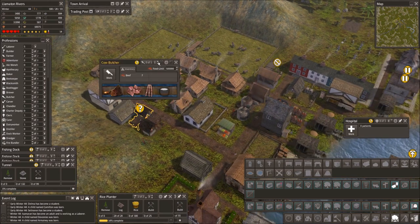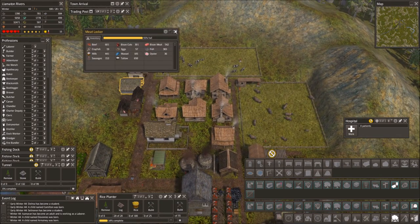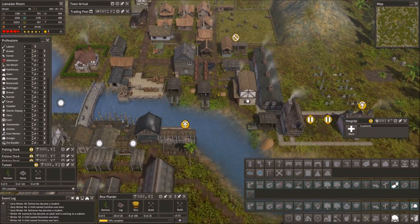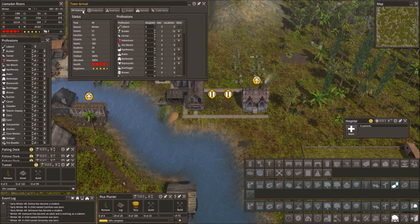I'm gonna let the cow butcher get to work — they are both working. 55% full, 13% full. Our housing situation now: 51 homes, 55 families.